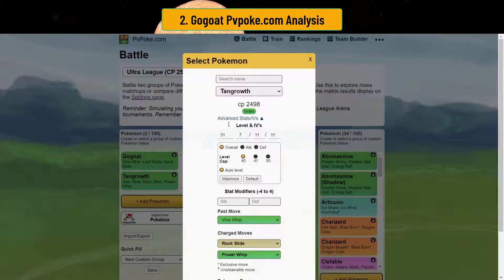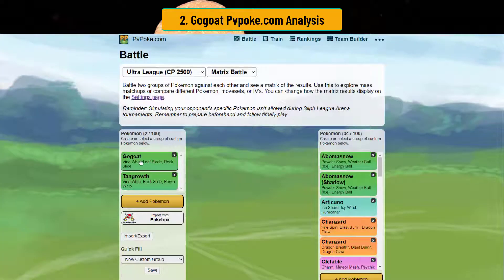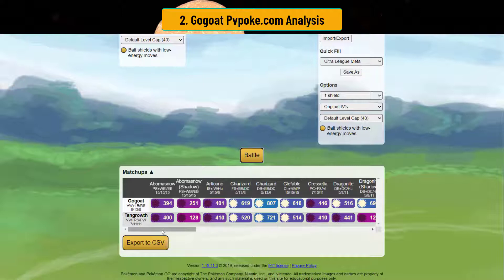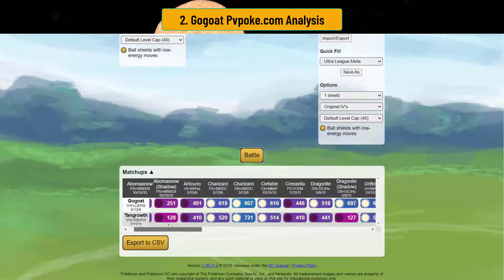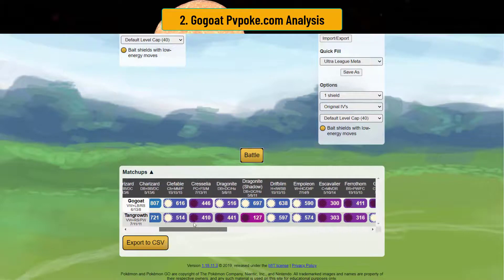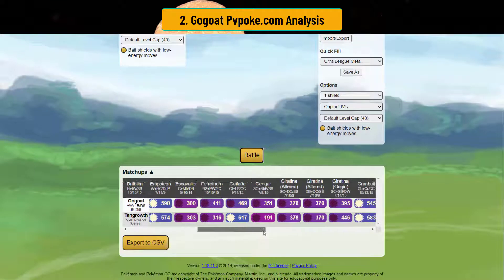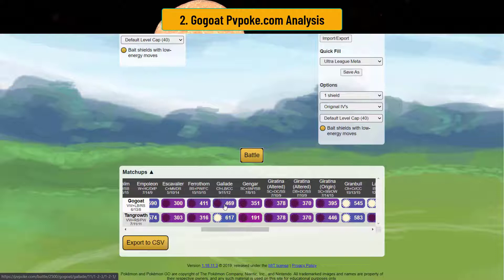As you see here, the stats are very different — Tangrowth has a higher attack than GoGoat. But bulk is better in Go Battle League unless it's Master League where you can max everything out. GoGoat is essentially Tangrowth 2.0: Leaf Blade has better energy usage, costs less energy than Power Whip, and they both have Rock Slide. Running the sim in the one shield — welcome to GoGoat. GoGoat is very, very powerful. In the one shield you basically beat the same matchups, however GoGoat, because of its ability to use Rock Slide and just its bulk in general, can beat Dragonite — you'll also beat Shadow Dragonite. It looks like Tangrowth with Power Whip can beat Gallade, but GoGoat can't.